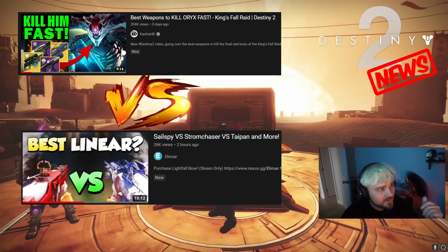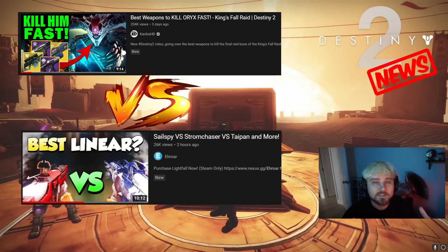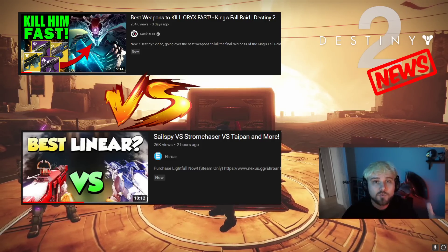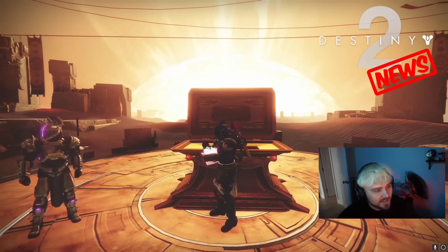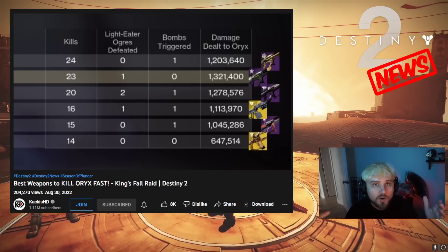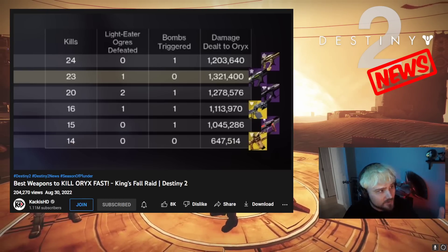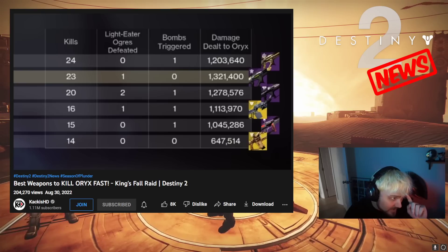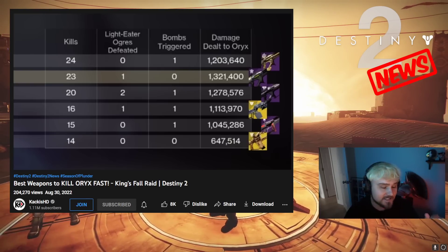We have Rick Kakis with 'Best Weapons to Kill Oryx Fast - King's Fall Raid Destiny 2,' and then just recently Error had a video comparing all the linear fusion rifles — which one is the best — because spoiler: linear fusions are going to be the best for damaging Oryx. Rick Kakis put together a nice infographic where each fireteam member shot Oryx with a different linear fusion: Reed's Regret 1.2M, Taipan 1.3M, Storm Chaser 1.2M, Sleeper Simulant 1.1M, Cataclysmic at 1M, and One Thousand Voices at 640K.